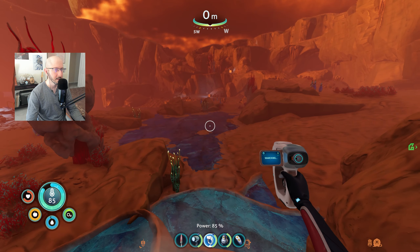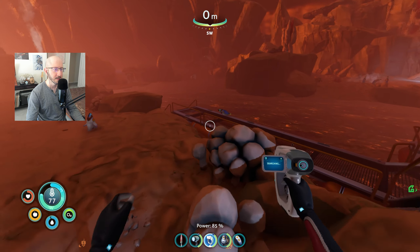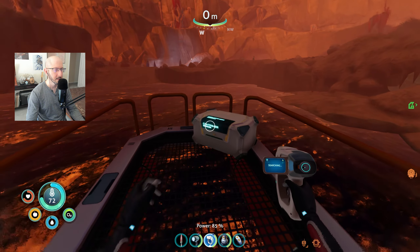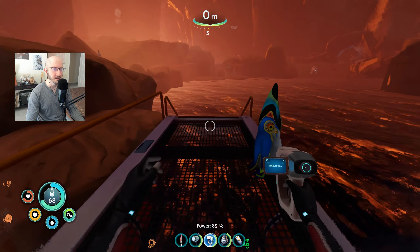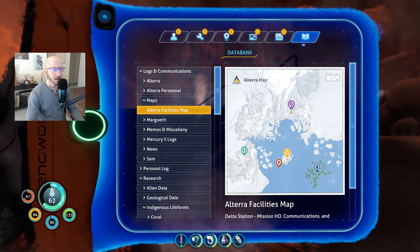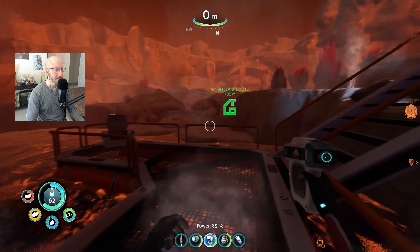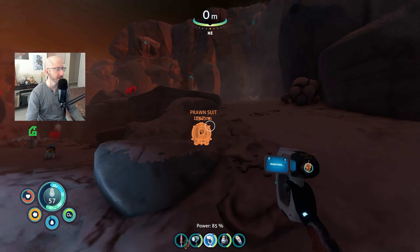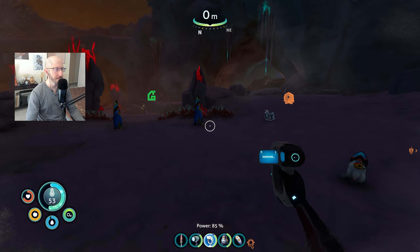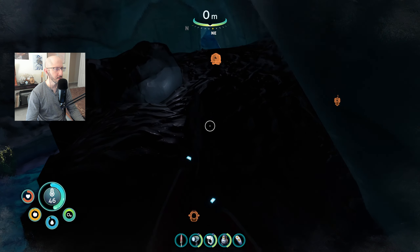The weather doesn't seem too dangerous right now. We are at some level of an Alterra location here. More fiber mesh — they're giving us a lot of this stuff. And there's a cave over there — this is a big island. I wonder if we're in one of these map locations. There's a mega lab, and something near the lily pads I need to check out.